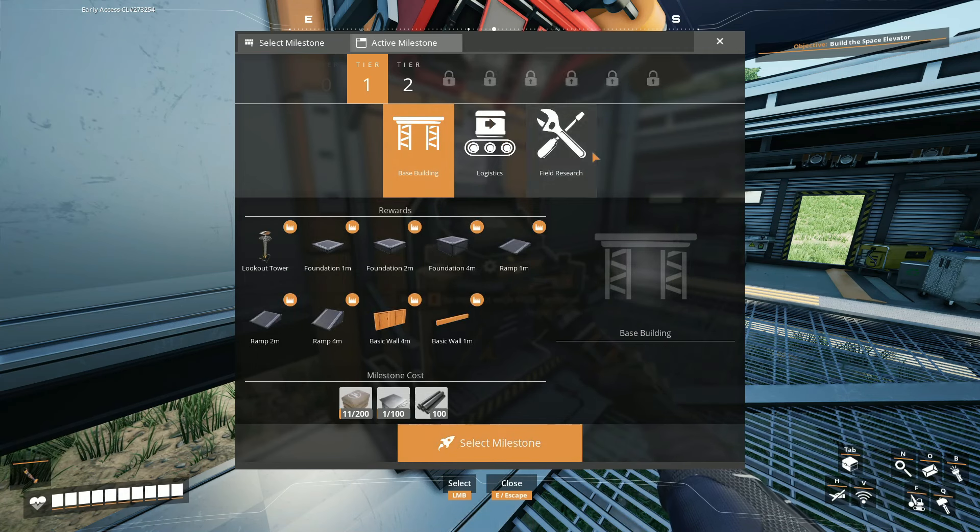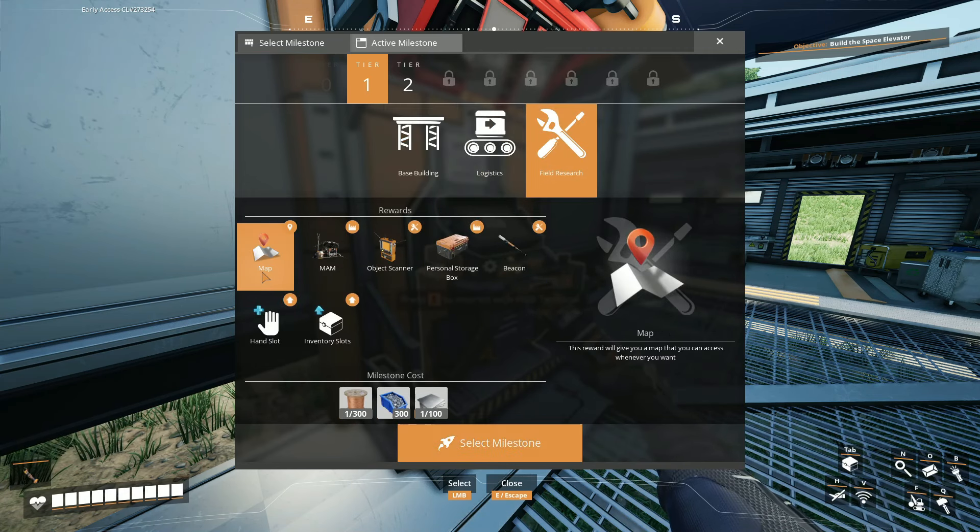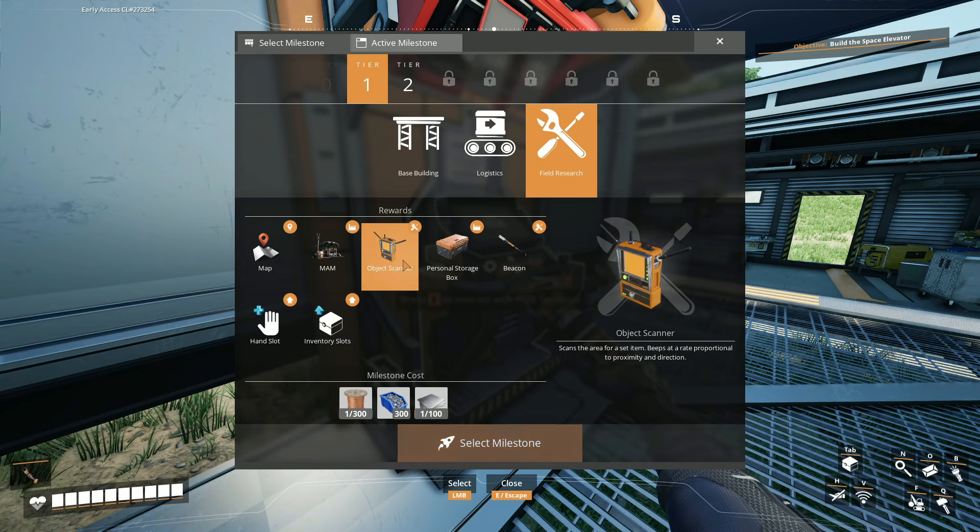These foundations would probably be useful. This reward will give you a map that you can access whenever you want, so I can see a map of the world — that'd be pretty cool. Field research gives you an object scanner.